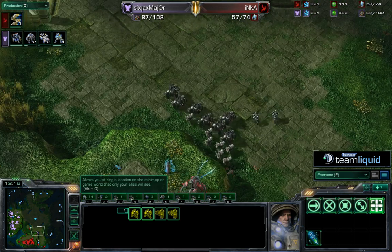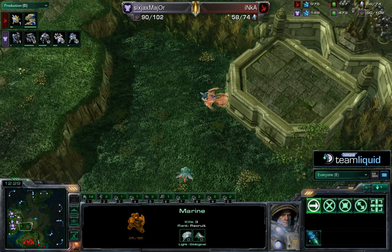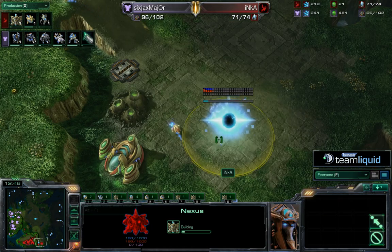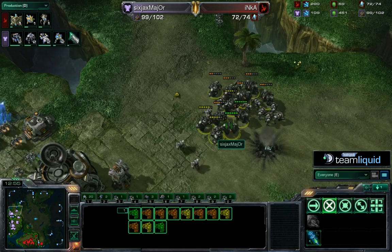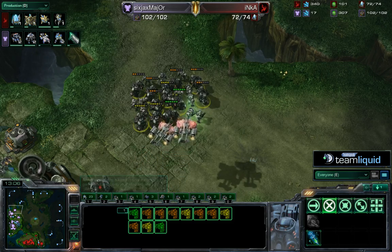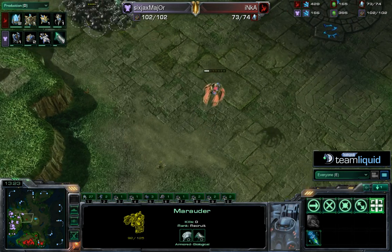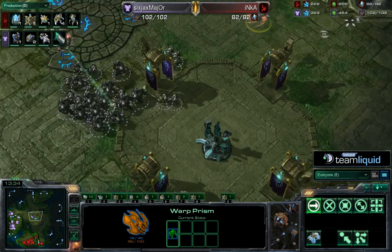Major just has so many scans and can build them up so quickly — there's nothing Inca can really do. Having lost his main base, there's basically no coming back. Inca does have a Robotics Bay but Major has a reactor Starport already and Inca's stockpiled a lot of money. Thrown out of his game and far behind — the ghost build is almost a perfect counter against DTs. Major now has missile turrets up, can drop mules, his macro has been great with three barracks, and medivacs are out. It looks very grim for Inca.